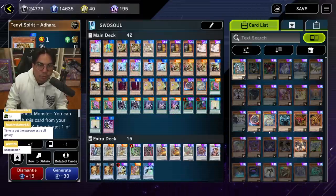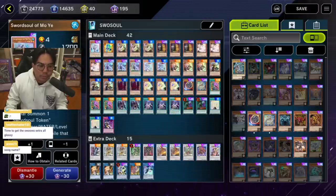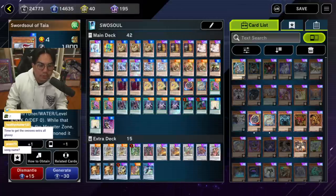I play triple Adhara because it's a tuner and one of your best recursion cards in the deck. I play triple Maxi and triple Ash Blossom — I don't really need to explain those; they're the most generic, most powerful hand traps in the current meta.